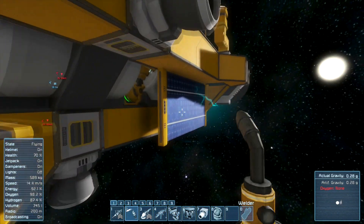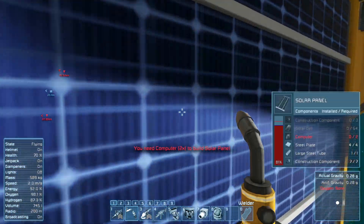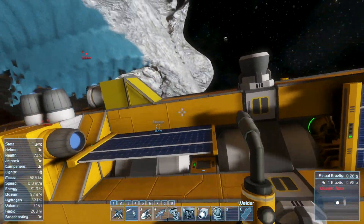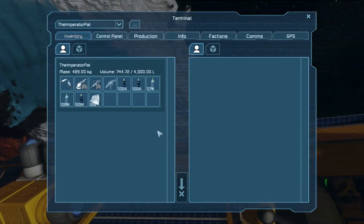I need to get to work on fixing my ship before more things go wrong. Let's make sure I have enough hydrogen — plenty of hydrogen — and a lot of scrap metal too.